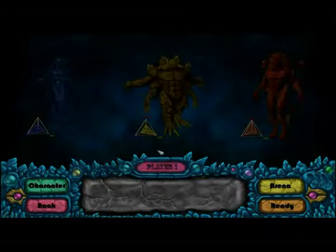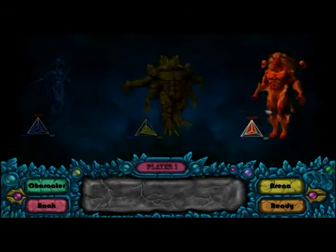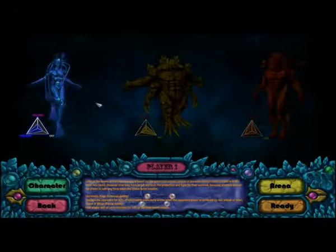Here we come to the character selection page. You can see you have three characters to choose from. You click one of them — it will be highlighted and selected. At the same time, at the bottom of the page, a description of the character will show up.